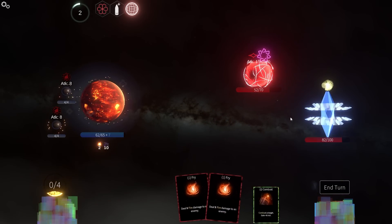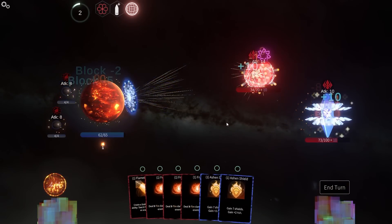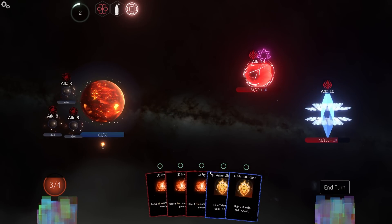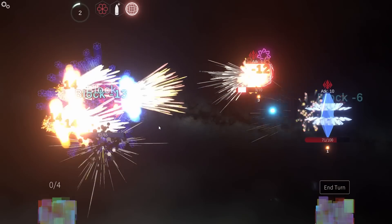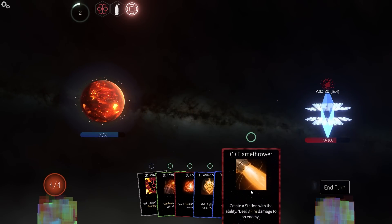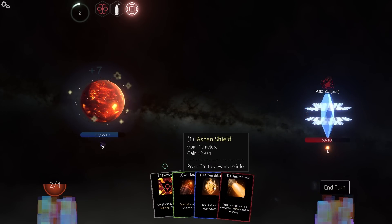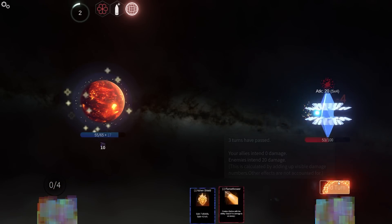Ash and shield — and I still gain the ash, perfect. Why did I do that? Because they're just going to attack all. That's kind of fine. Heatsink and then combust him for some extra ash. There we go.